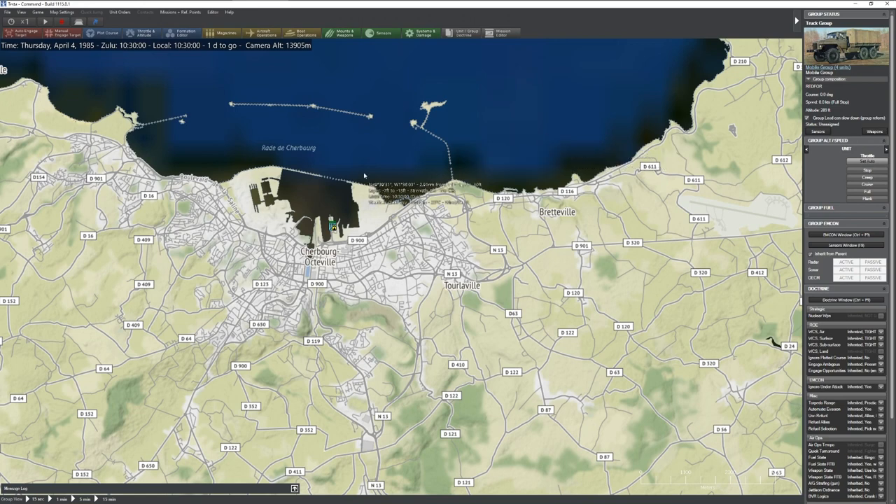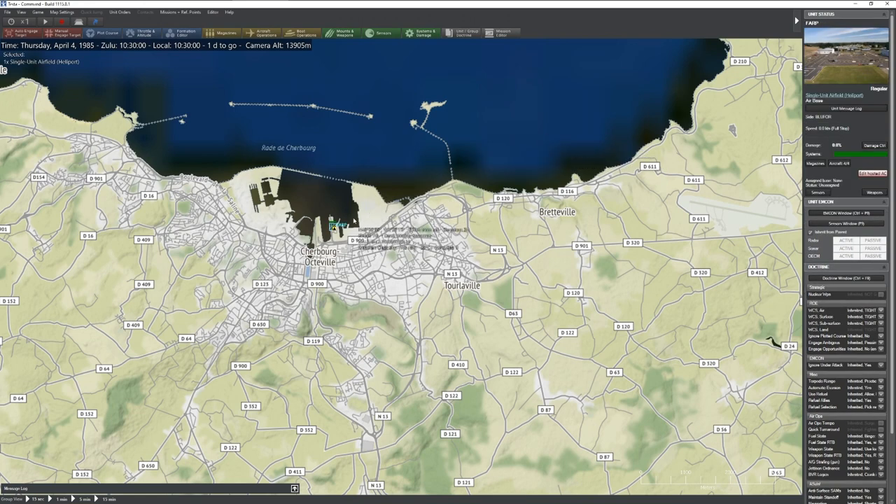Hello everyone. In today's Command vs DCS, we're going to be checking out the Gazelle helicopter. The Gazelle is basically a lightweight scout helicopter with a little bit of anti-tank capability.